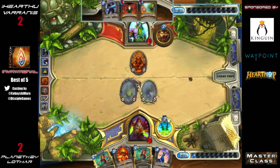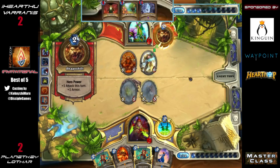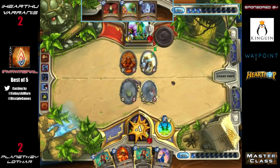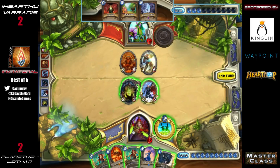It prevents a Force of Nature plus Savage Roar combo this turn. A Spectral Knight comes down, hero power to face, and five more damage from the Ancient of Lore. It's actually getting close here — we have ourselves a race. Right now with Force of Nature and minions on board he could deal 15 damage — the exact amount of health Lothar has. With hero power as well it would be 16, so Lothar definitely needs to clear or at least Sap.